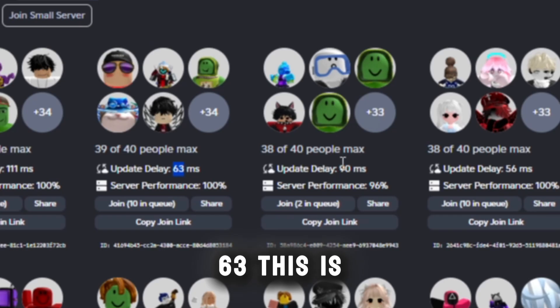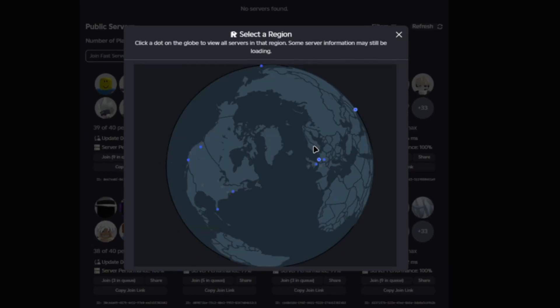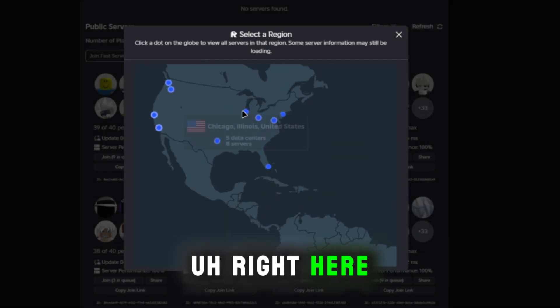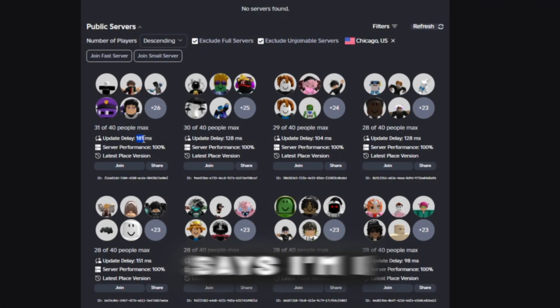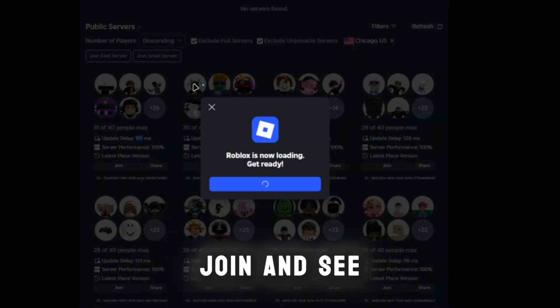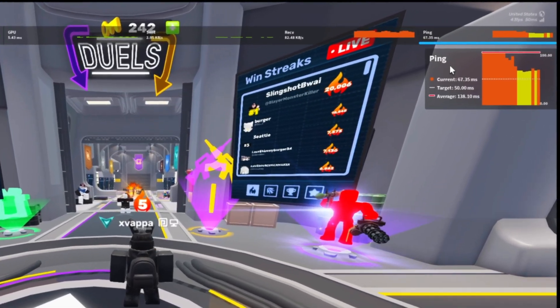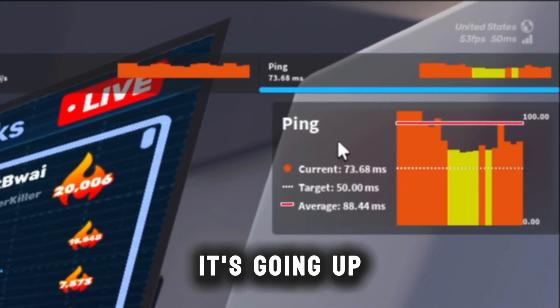It shows 63, 90, and 56 ping. We also have a region selector so you can actually pick which region. I think my region is right here. It still says I'm 181, but we're going to join and see what happens.